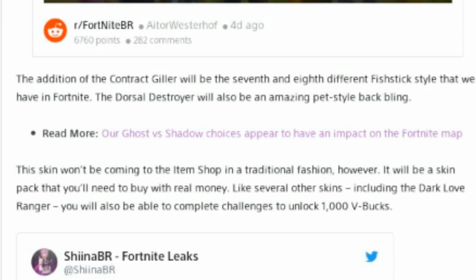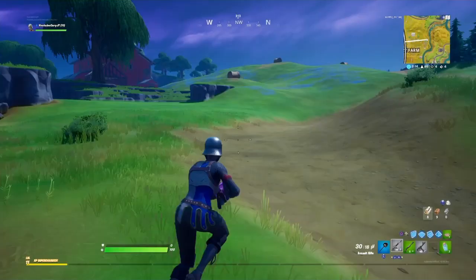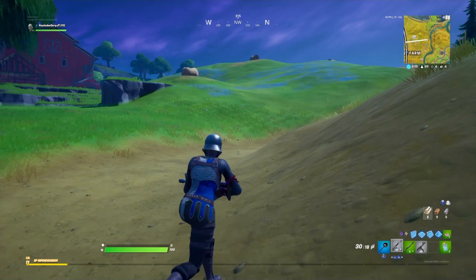The addition of the Contract Giller will be the 7th and 8th different fish stick style that we have in Fortnite. The Dorsal Destroyer will also be an amazing pet-style back bling. This skin won't be coming to the item shop in a traditional fashion — it will be a skin pack that you'll need to buy with real money, like several other skins including the Dark Love Ranger. You'll also be able to complete challenges to unlock 1,000 V-Bucks. I'll show an image of the back bling when we go over the different styles further on in the video.